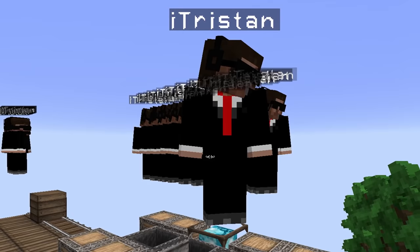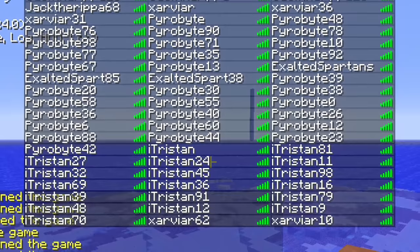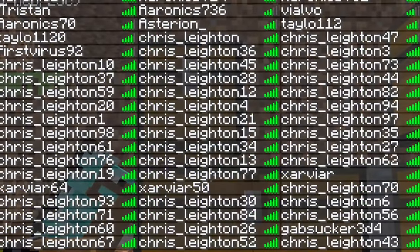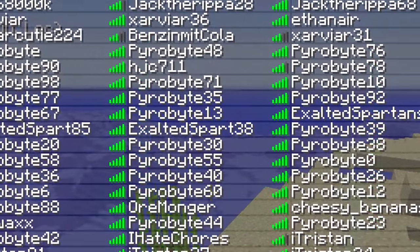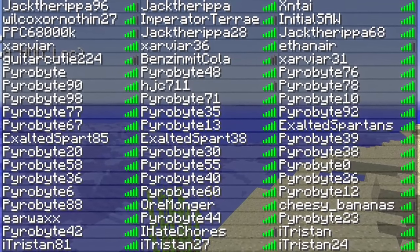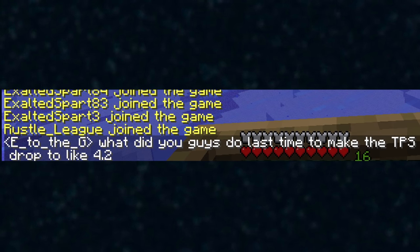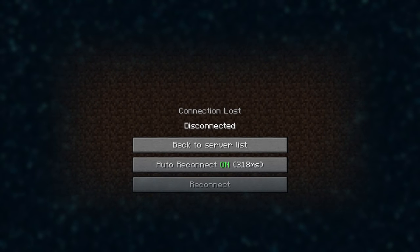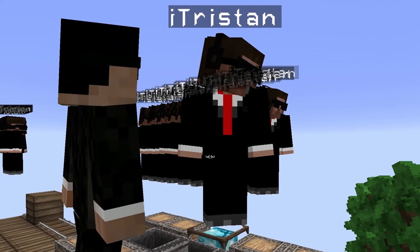Another discovery was made while duping clones: duplicate characters would show up in the player tab list with random numbers appended to player names, and everyone on the server could see the group had over 50 accounts online. The clones wouldn't log off even after being killed, causing suspicion. The group claimed they had bought alternate Minecraft accounts, but once player counts got too high the server would crash, as clones were registered as real players. The player clone dupe lasted less than a week before the owner of 2b2t, Housemaster, patched it.